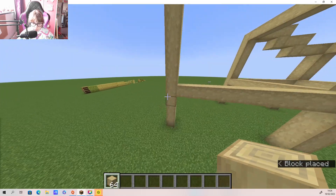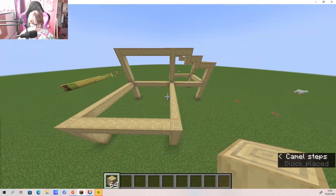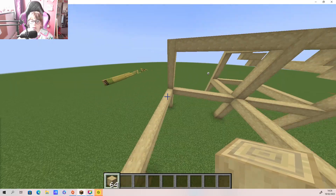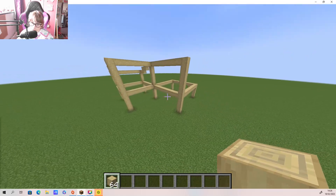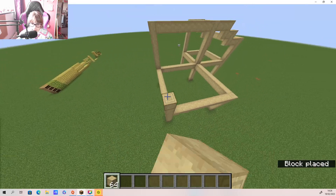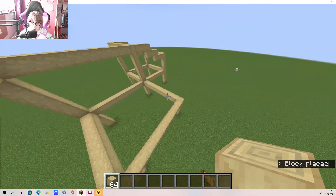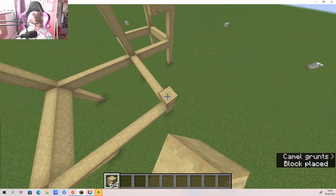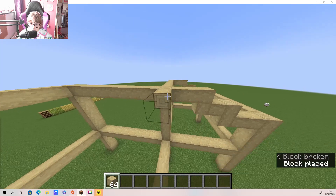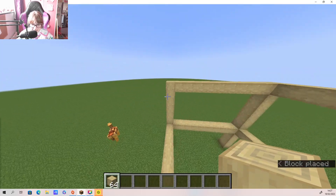Then I'm gonna build this bit across here - legs. Yeah, I think that's all I'm gonna do for that bit for now. Obviously I've still got to connect this bit. I just guessed that amount - one block off! I should have gone with my original guess.